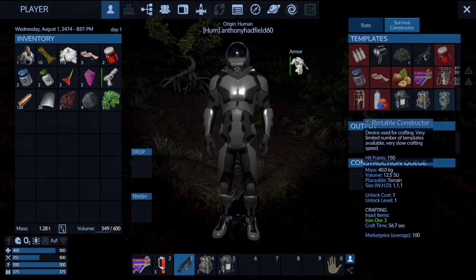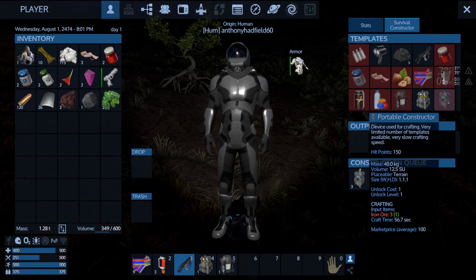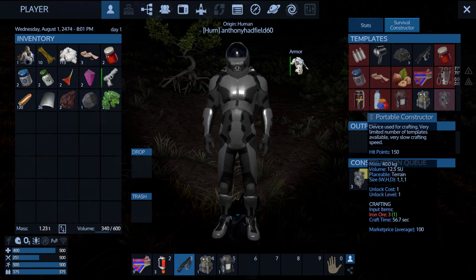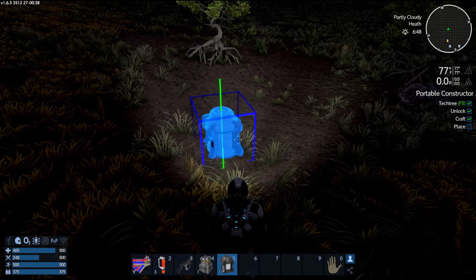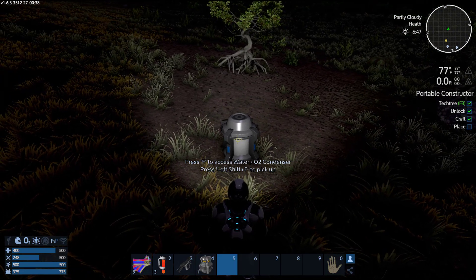Now we click on this. We click on it. There we go. I guess that's good to go. We've placed it.